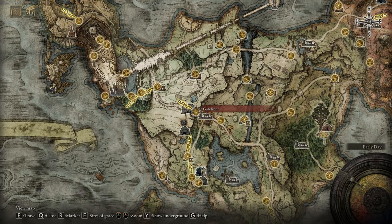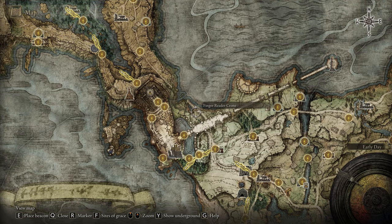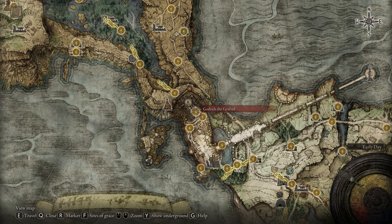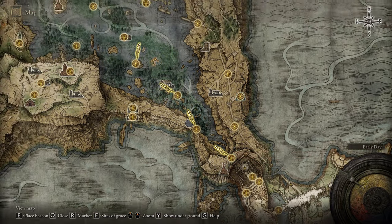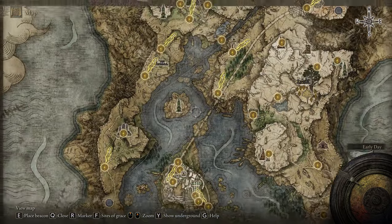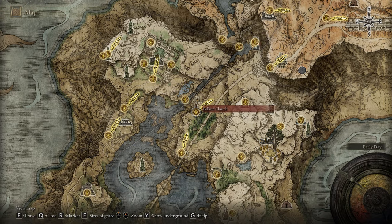From the very start of the game, you have to bypass Stormveil Castle and keep going until you find Liurnia of the Lakes. You can do that by going on the right side without defeating Godrick. Go on the side and reach the Lake-Facing Cliffs Site of Grace. From there go down into Liurnia, and make your way to the Ravine Site of Grace. From there, go on the right side up a small hill that'll take you to the Bellum Church. Then make your way to the Grand Lift of Dectus. Use the Dectus Medallion left and right, then go straight north until you find the Erdtree-Gazing Hill. This part is only for beginners — if you already know how to get to the Altus Plateau, you can skip.